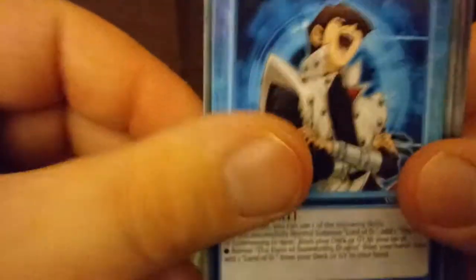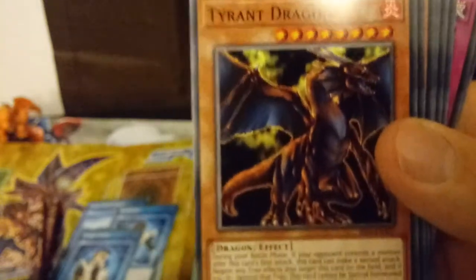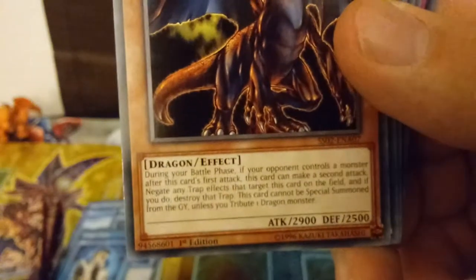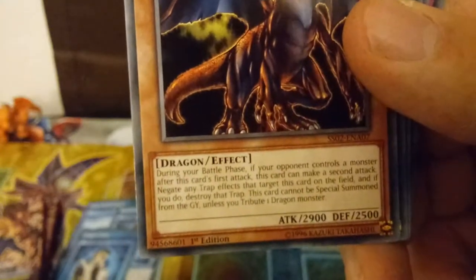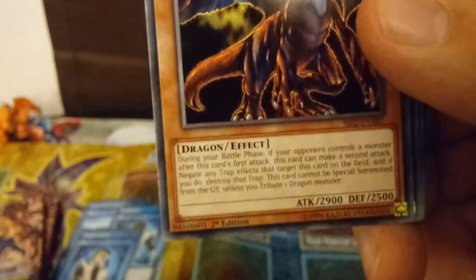And then you have Dragon Caller — that's a cool picture of Kaiba just laughing. And then you do get some regular Yu-Gi-Oh cards here. You get your Blue Eyes, a couple of Battle Oxes, Ryukushin Powered — I like some of these old school cards. You get a Luster Dragon number two, that's really good actually. Lord of Dragons — a couple of those. Twin Headed Behemoth. I think one of the best cards you get in here is probably Tyrant Dragon. During your Battle Phase, if your opponent controls a monster after this card's first attack, you can make a second attack. Basically this card is unaffected by traps, and if it's targeted you can destroy the trap card. And this card cannot be Special Summoned from the Graveyard unless you tribute one Dragon Monster. Tyrant Dragon's a good card.